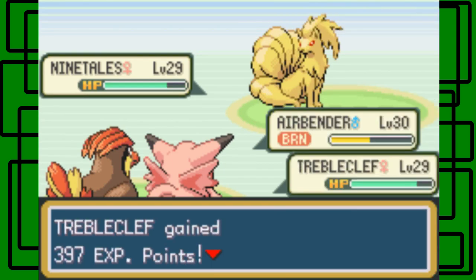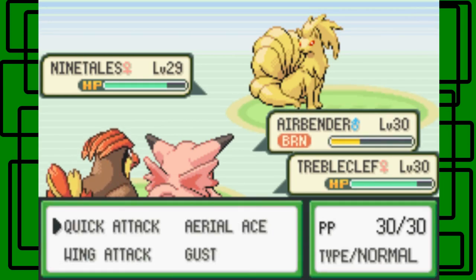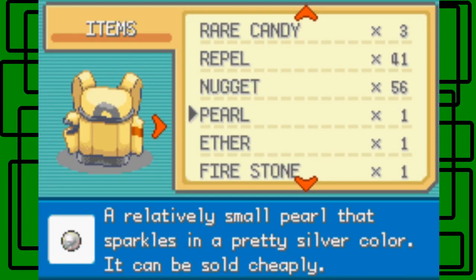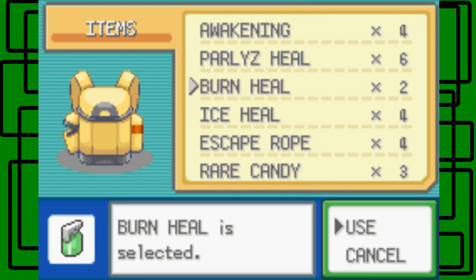Firefox is level 22, awesome. Trouble Clef is level 30 — nice. Airbender got burned. A burn cuts Airbender's attack in half, which is not good for us. Let's use a Burn Heal to fix that — there it is, cool.